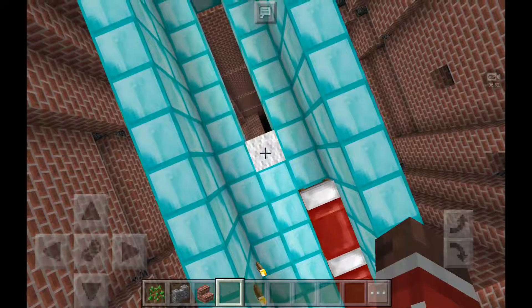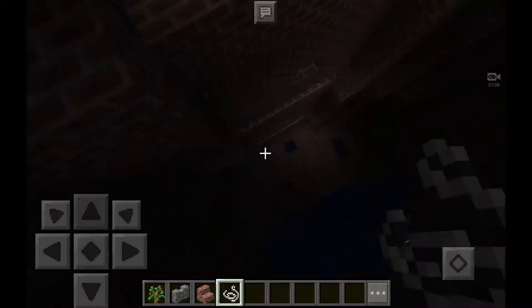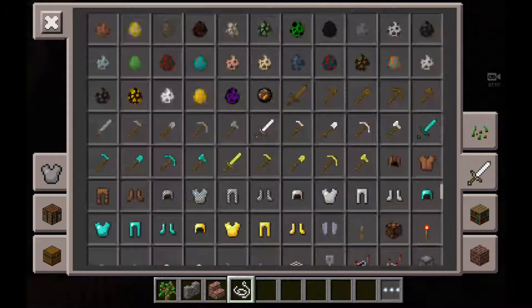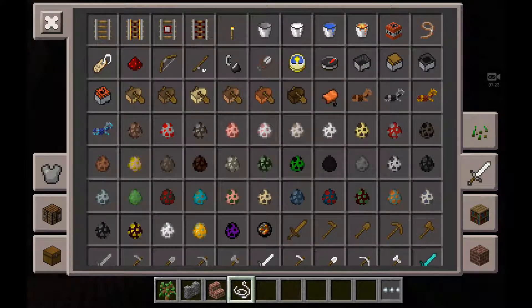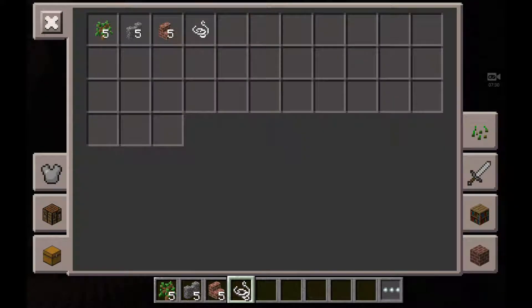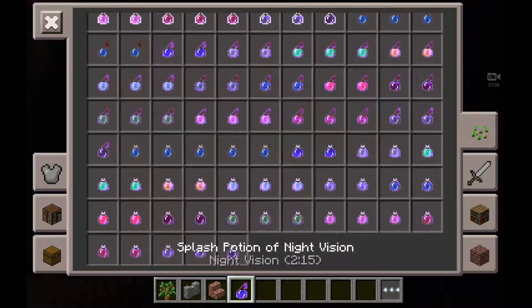Oh my gosh, this is like a legit dropper now! Wish me luck guys — how are you supposed to do this? How am I supposed to see this? I honestly do not know what I'm doing. I'm just gonna give myself a night vision potion while I'm doing this because I cannot see a thing. Alright, let's find the potions. Is that night vision? Yeah, that's night vision. That's a lingering potion. Splash potion of night vision — we'll do that.